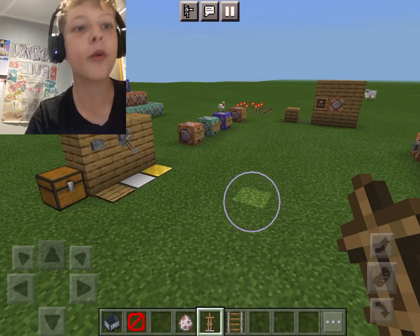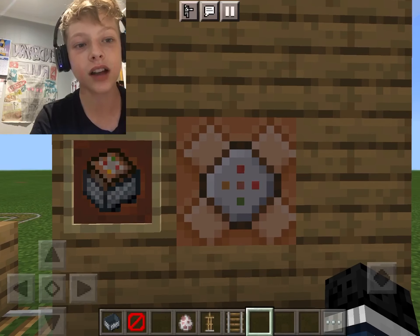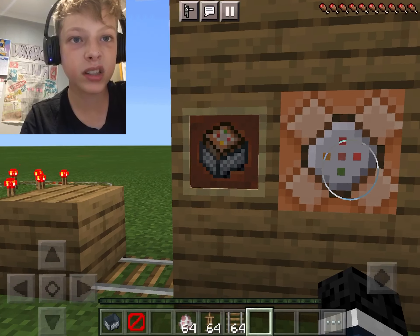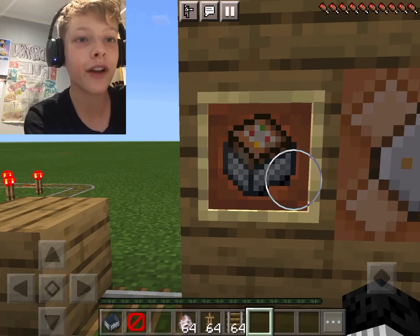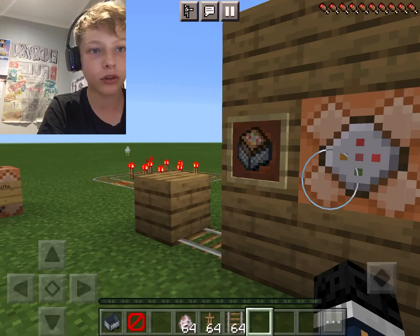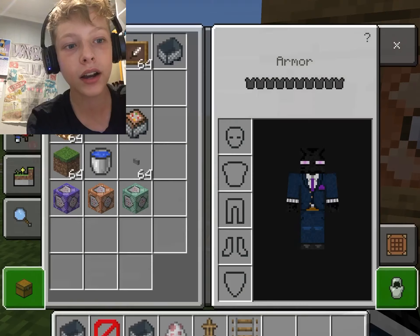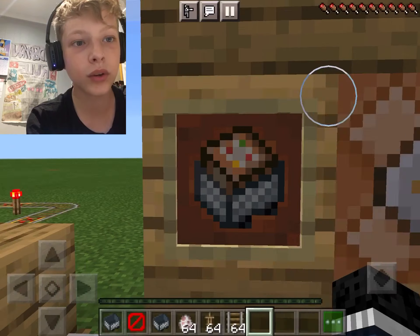We'll blow that up at the end of the video. First we're going to be doing some command blocks in minecarts. I don't really see a use for this, but let's go. We're in survival now, peaceful mode so no mobs. What's weird about this is — you see how it looks like a classic command block? When you take it out it's still a normal command block, but when you place it down it becomes a repeating command block.